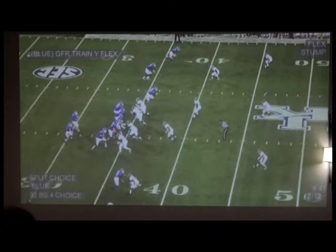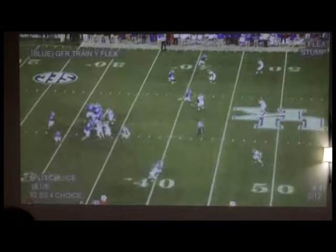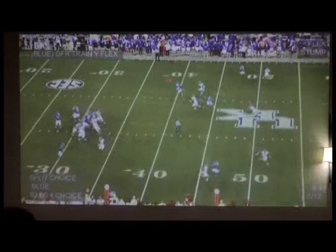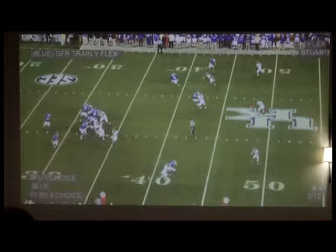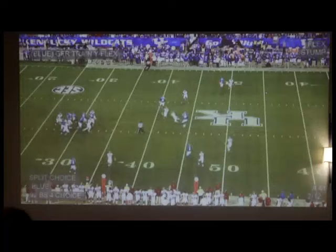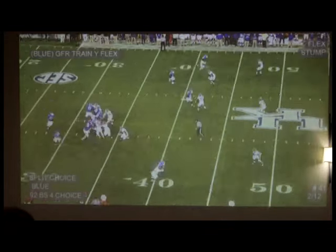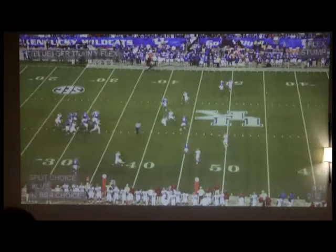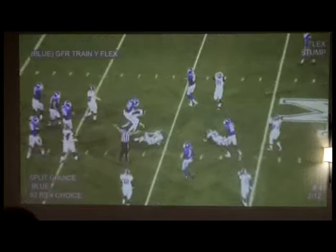You see it here again with stump. All three of them are not vertical, so he becomes a flat defender. Corner's playing his quarter from off. He reads three to two as well. So the only two people stump affects is the star and the corner — bottom line. He knows he has to take three back. If that was to become a choice route, he's nailing down, he's a flat defender, working to get in the curl window. You're getting a split choice — tight route, split choice.